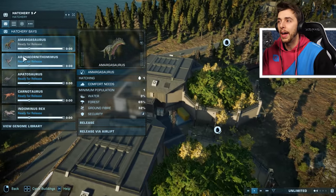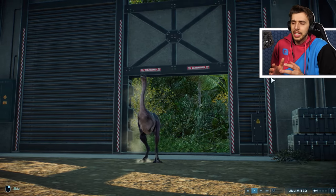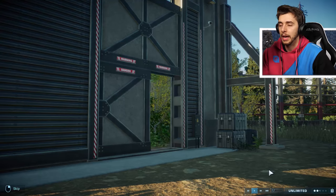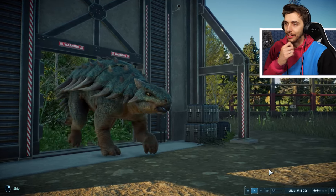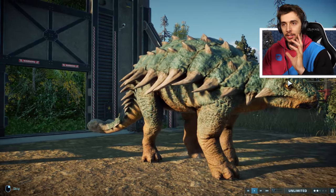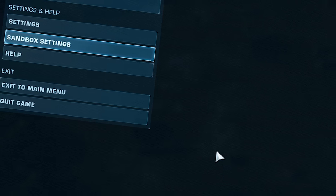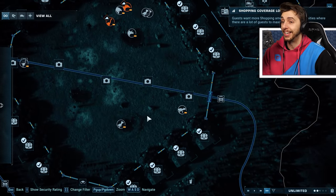Now it's a question of how does it fare against everything else? What better thing to start with than an Archeonothomimus? I'm expecting it to pretty much kill it instantly. It's a bit like Indoraptor, Indominus Rex — it's going to want to kill something as soon as it enters its territory. Why not also release Bumpy into the mix? That's why nothing's fighting — because combat's off. I was like, why is it not going for anything? Surely Scorpius Rex should have killed something by now. That's why — because I turned it off.